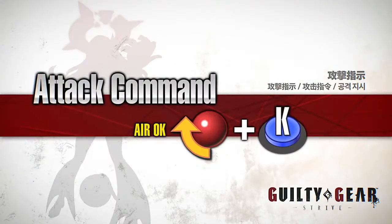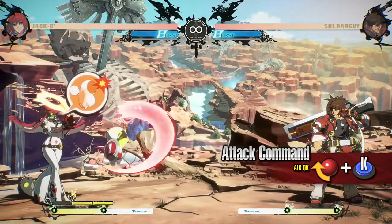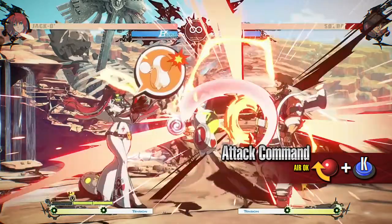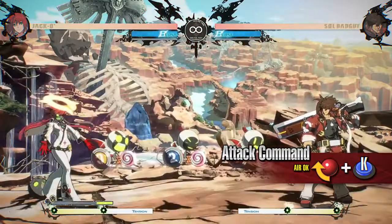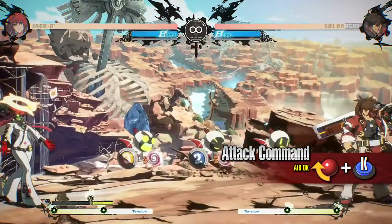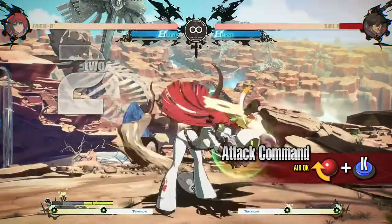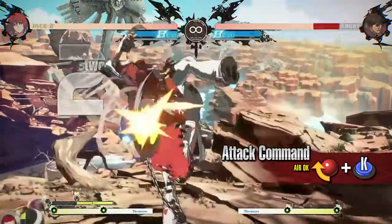Attack Command: this move causes all currently summoned Servants to attack. As it launches the opponent on hit, you can follow up with a combo. It also works well as a poke or in setups due to its fast start-up and recovery. Servant Gauge is required to activate this move.